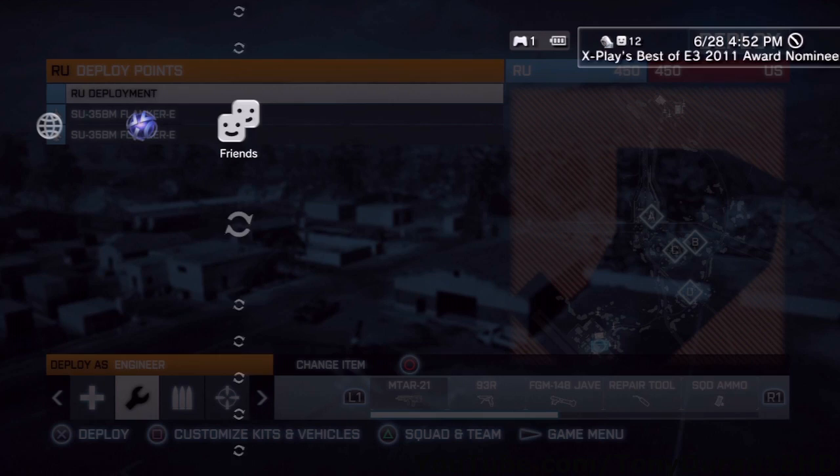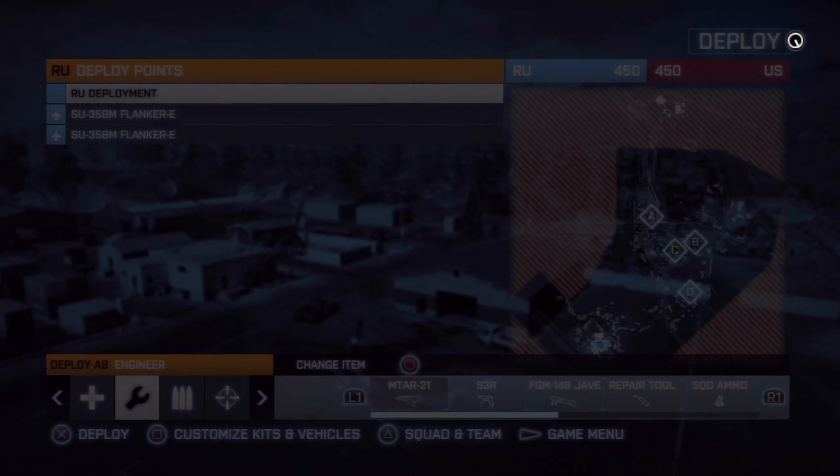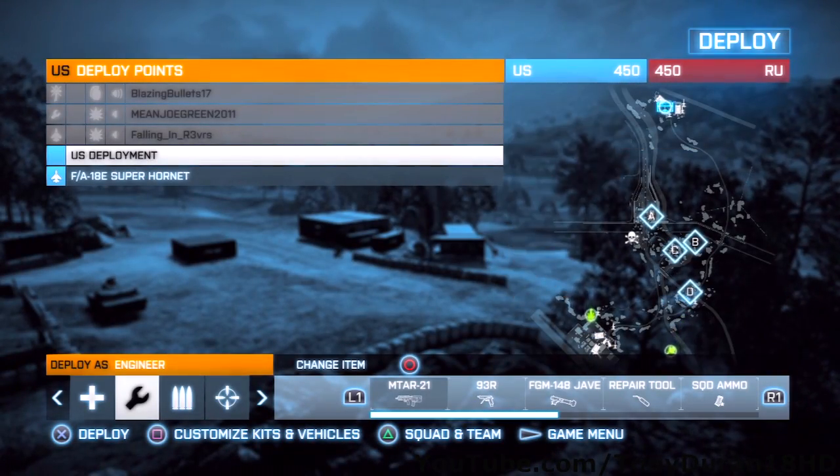So one way to get past it is to push your PlayStation button, go to your friend's name that is in the game with you, and hit join on their name — and it should put you in their squad on the opposite team. That simple.